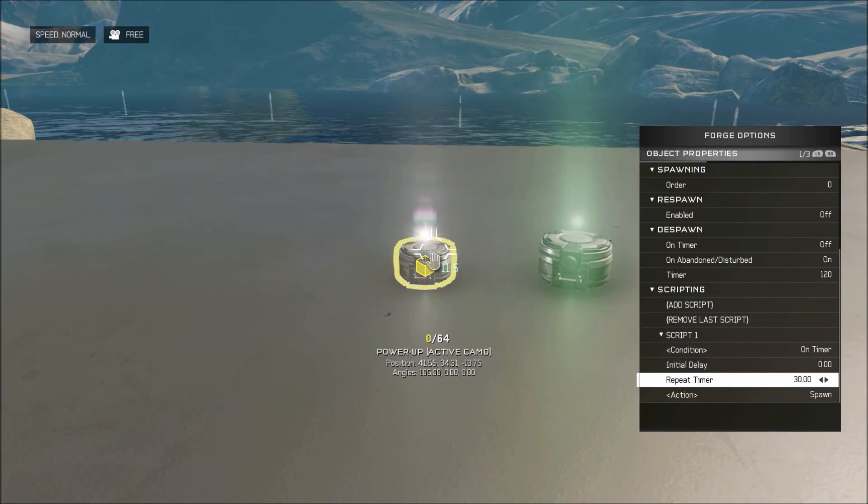So say every 15 seconds you want a power-up to spawn — in this case, then we want to bump it up to 30. In a game, you'd probably have something like around two minutes and have a one minute timer for the power-ups. And then you want to do action spawn.